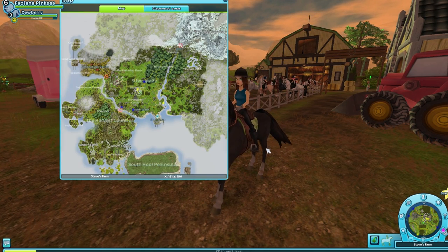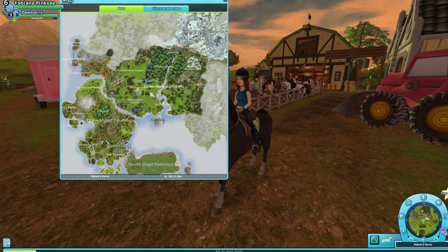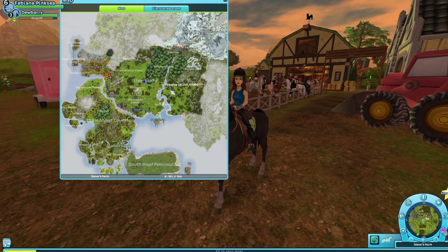So, if we look at the map by pressing M, you can see that we are by Silverglade here.